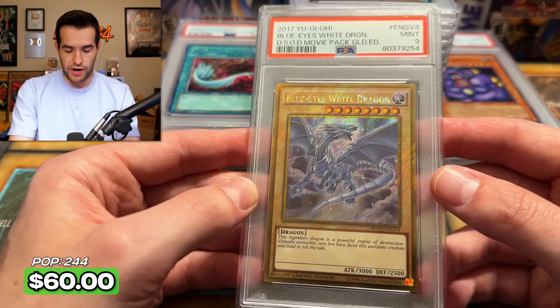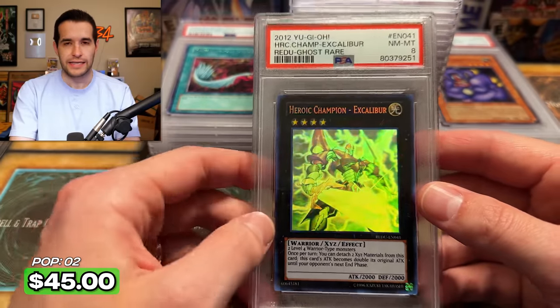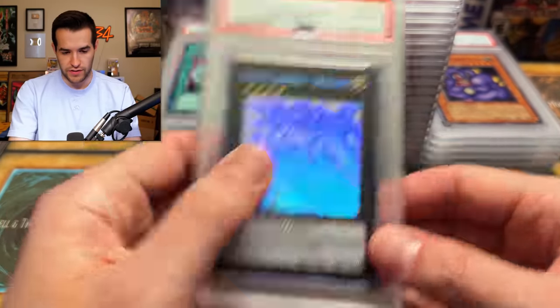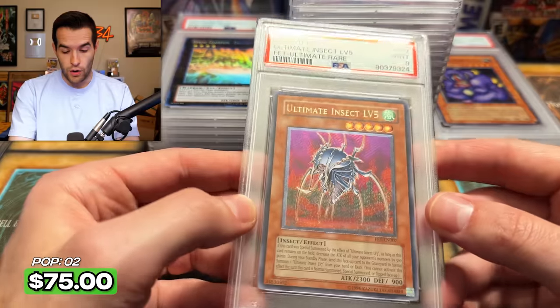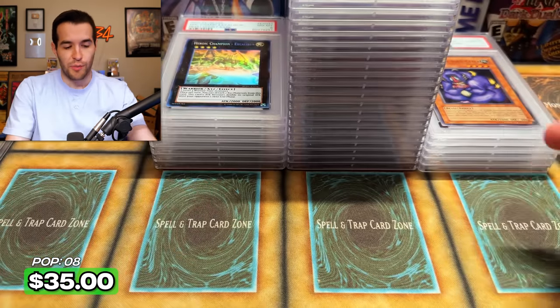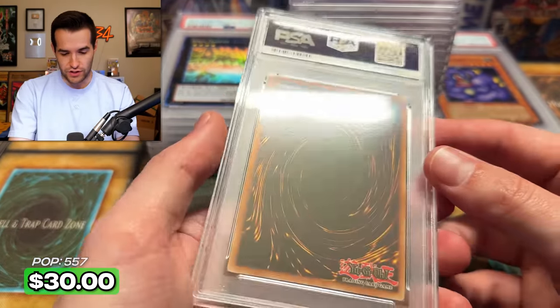Another nine — Blue-Eyes White Dragon. Come on, give us a ten! Oh, the Ghostrick pull. Every time I pull one of these, I grade and I get an eight, man. It looks beautiful though — wow, that's a nice PSA eight. We have five tens so far, not a great start. An Ultimate Rare Ultimate Insect Level Five — I think we pulled this. There's a little stamping going on. Draco Equeste nine — all these 10-promo cards are not coming in clutch.